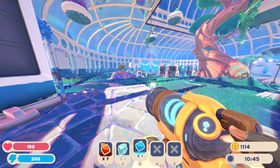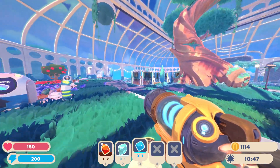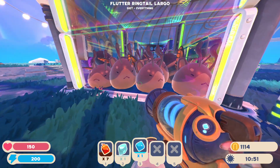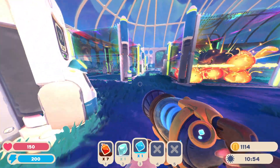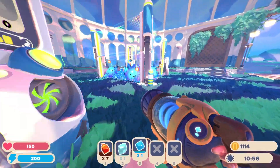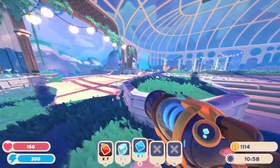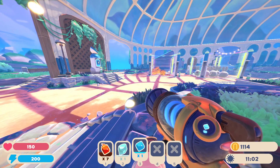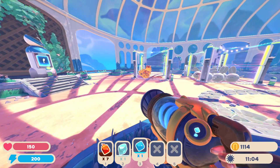There are still some other things in the Slimeopedia. First, Largo slimes: any time you combine two slimes, you'll get a Largo, which is just a combination of two slimes that you can combine with any other slime in the game, except the water, fire, lucky, and gold — those ones don't combine and are all by themselves.